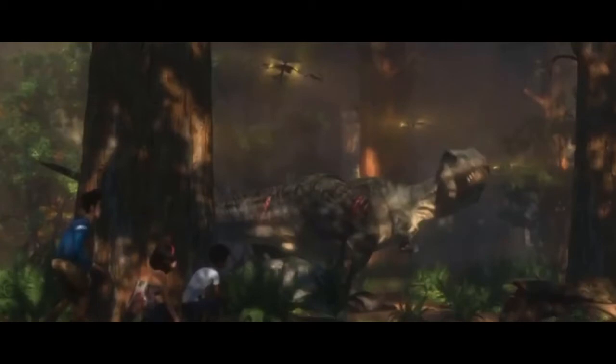Here the T-Rex on what I'm presuming is Manticorp's Island is being chased by some drones, which appear to be guiding it. It's a very long tail, Rexy — I never knew you had that long of a tail. The drones are literally guiding Rexy, and three of the campers are hiding behind a tree watching it, maybe trying to follow.